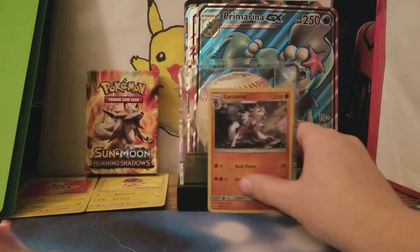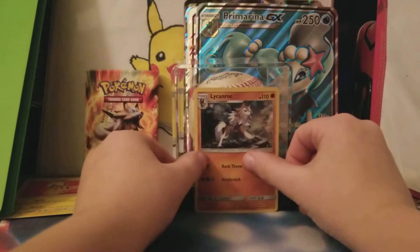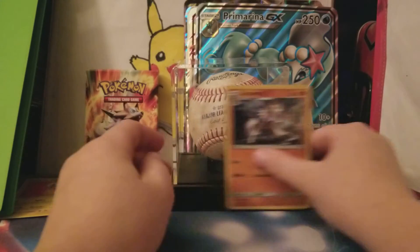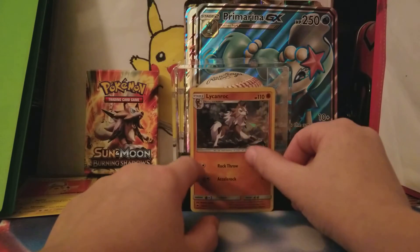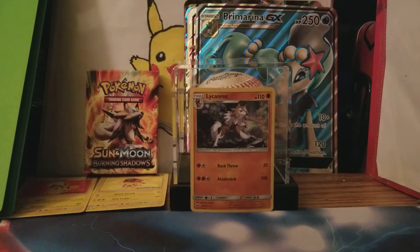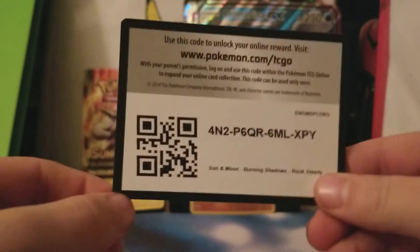I'll scoot this over a little bit so I can put that there. And yes, that is a baseball that I got from a Tigers game, if you were wondering. There's a code card for you guys — maybe you can get something good out of that.